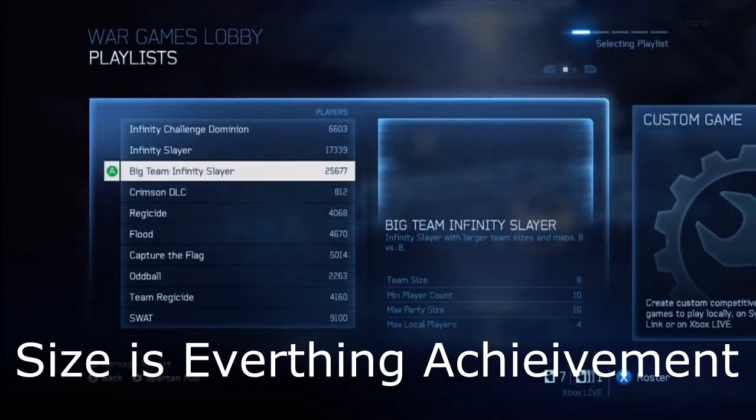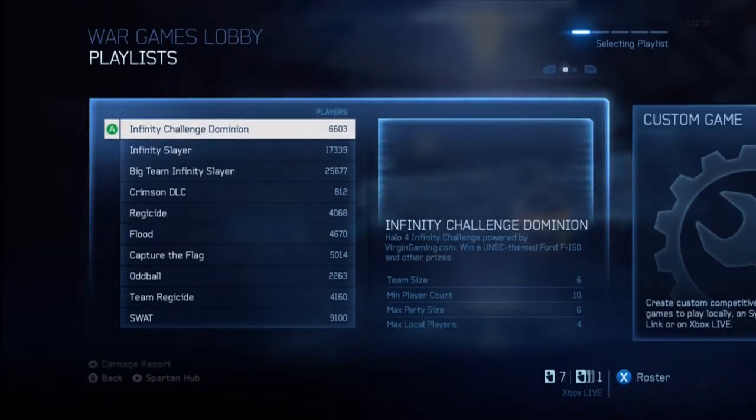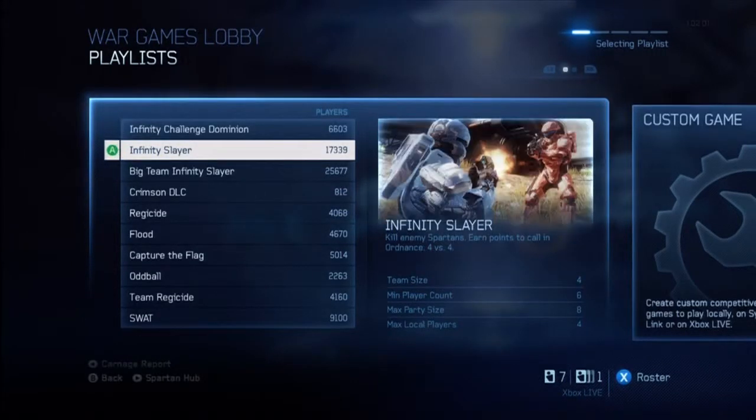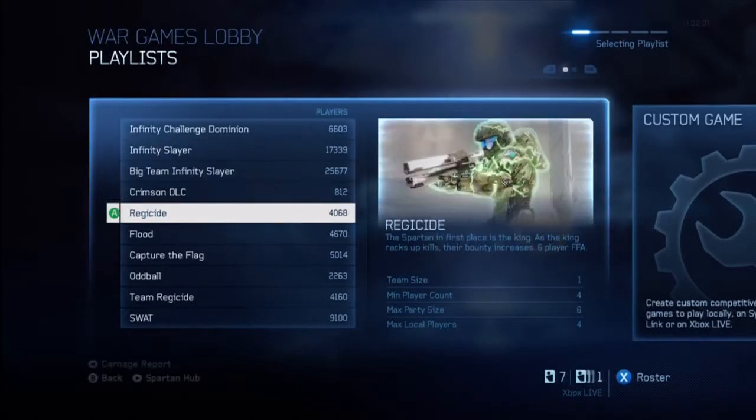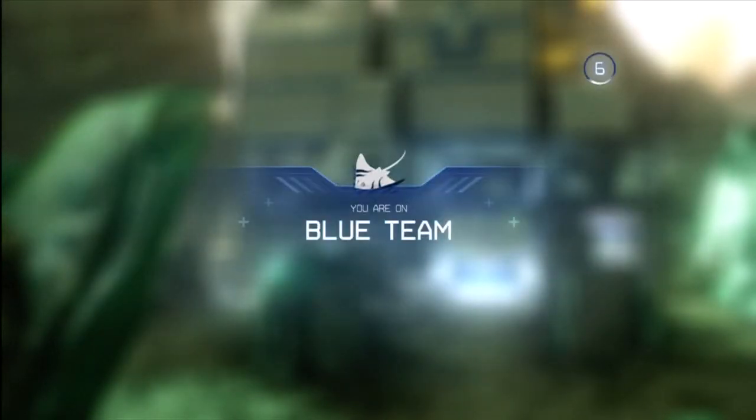This is the achievement guide for 'Size is Everything' for Halo 4 Crimson Map Pack DLC. What you want to do is pick the Crimson Map DLC playlist to actually have a better chance of getting this achievement. You can choose the other slayer-based map pack playlist, but you'd have a better chance on the specific playlist.